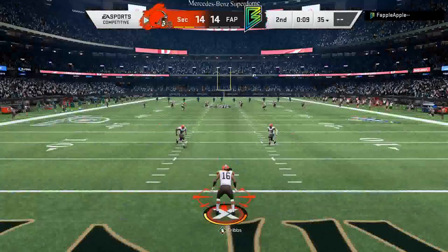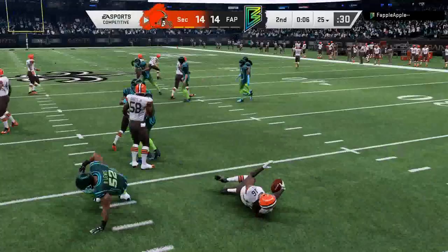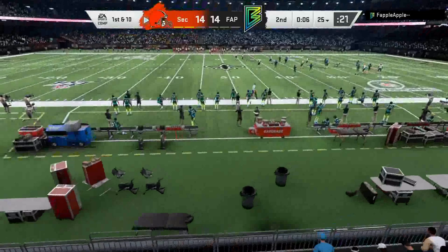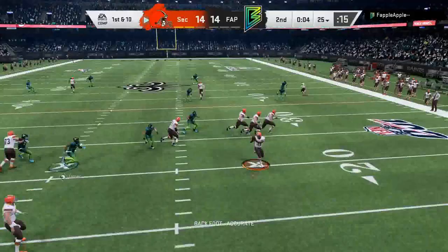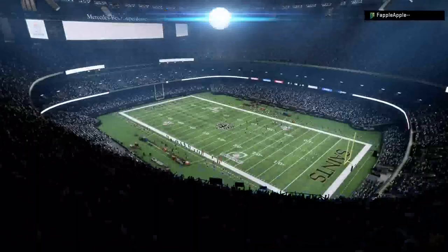Josh Cribs on the kick return gets laid out by Ray Lewis, down to the 25. Trying a screen pass to Jamal Lewis — couldn't read the blocks and couldn't get a timeout off either. We go into halftime all tied up.